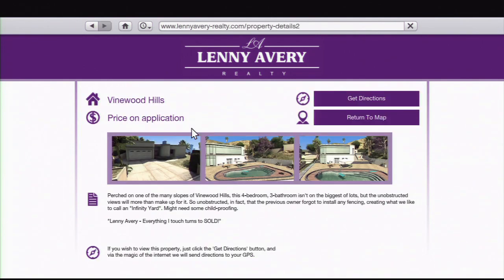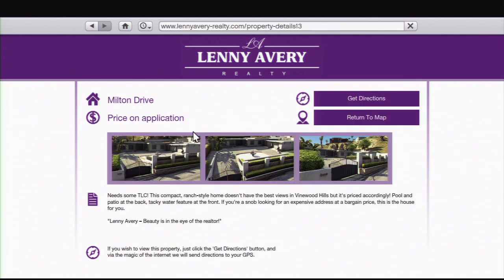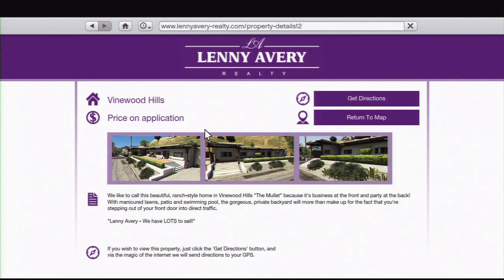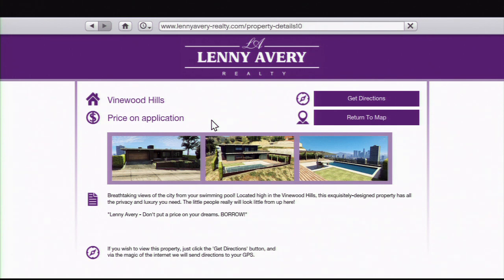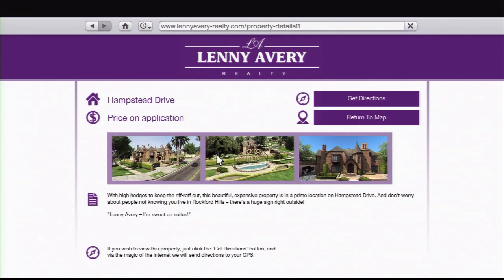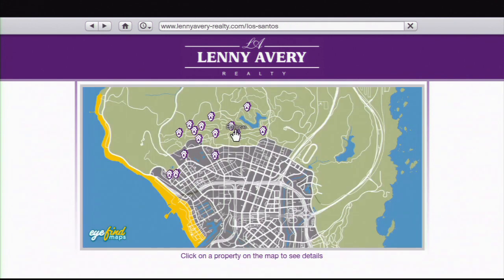Lenny Avery doesn't appear much in single-player, but if you play as Trevor you interact with Josh Bernstein — Lenny Avery's old real estate partner who ripped him off. Trevor teams up with Josh to shoot all of Lenny Avery's real estate signs, and Trevor's reward is getting to sleep with a woman who turns out to be Josh Bernstein's own wife. In the canon ending you kill Josh after he tries to betray you. Lenny could be coming back, possibly trying to sell properties in GTA Online.